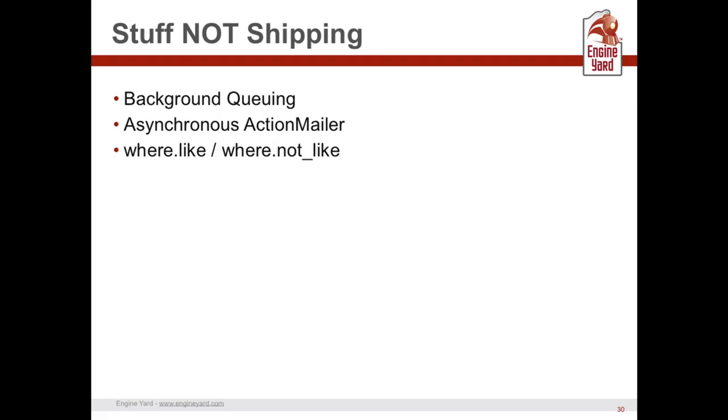Where-like and where-not-like are two Active Record features that didn't make it either. DHH killed them, citing that they open the door to things like where-greater-than-or-equal, they're not commonly used, and percent-sign wildcards create an odd syntactic conflict with Ruby. I'd add: when you're doing wildcard text searches, unless very well indexed, you'll slow down your database. At scale you'll see significant query latency. Highly recommend using a search index like ThinkingSphinx or Elasticsearch instead of SQL wildcard searches.